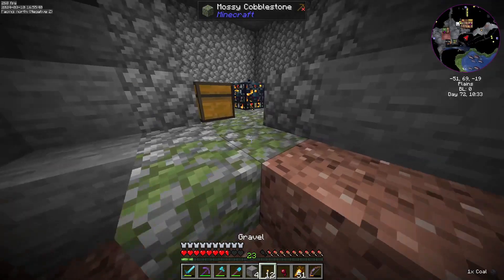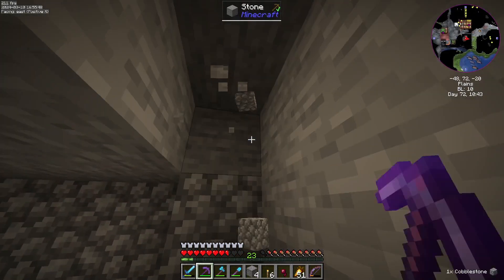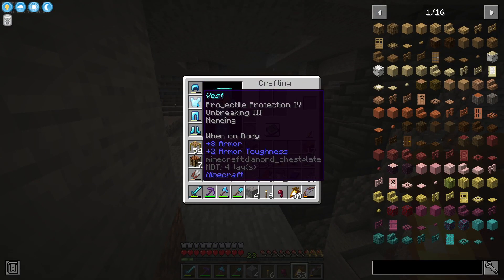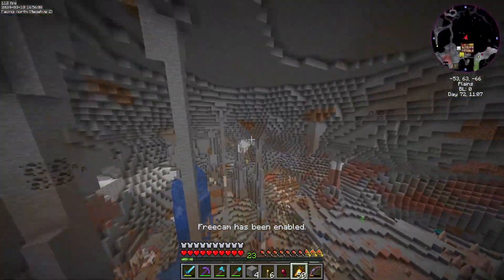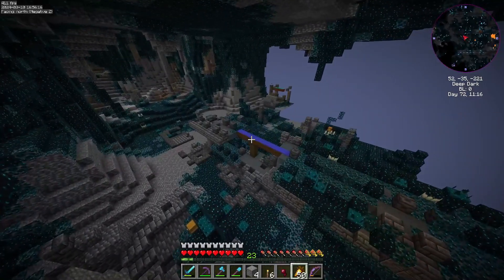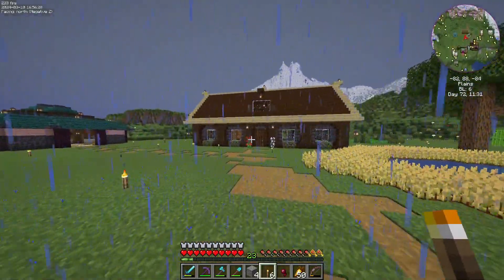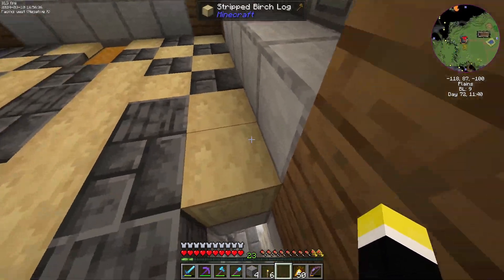Alright, I think I've decided I do want to go find the stronghold. I want to find it and get ready to fight, so I'm gonna prep for it and get all the armor good to go. First I need to go get Swift Sneak — hopefully it's down there — and then we'll prepare for the Ender Dragon fight. I also don't have ender boxes, which kind of sucks, but we'll hopefully be able to find some.